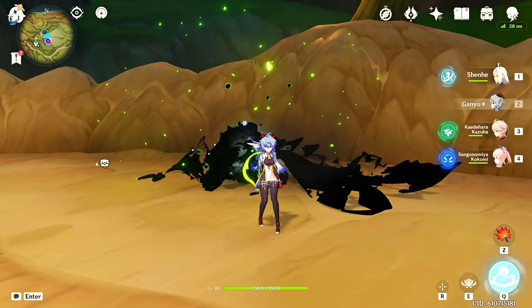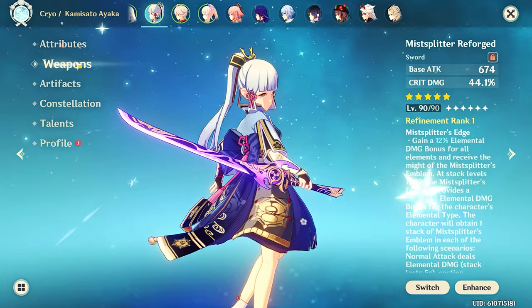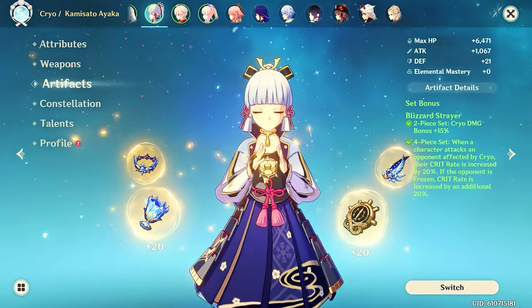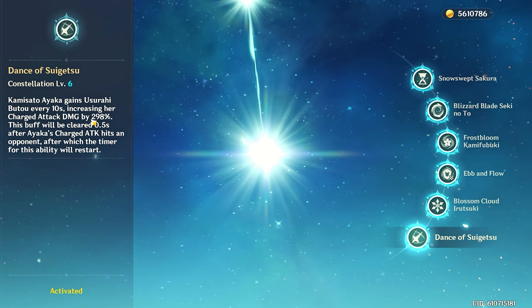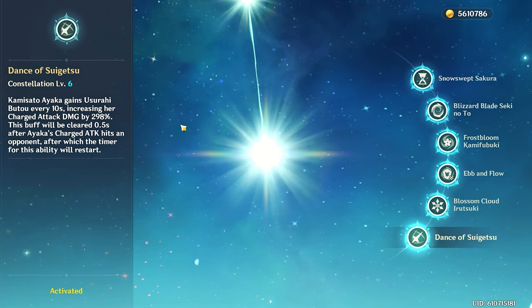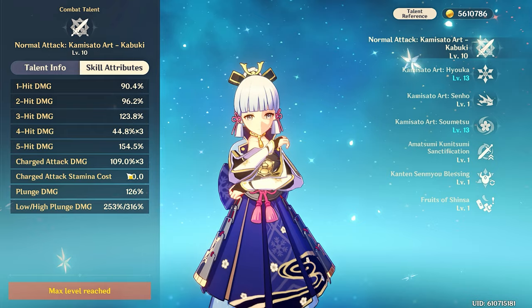Shenhe's absolute best teammate that synergizes the best with her is Ayaka. She gives a lot of damage percent, she can also hold for Blizzard Strayer, and is usually played in freeze comps. Her C6 gives her an insane damage bonus on her charge attacks, which hit 3 times, which means it consumes a minimum of 3 quills. It can hit multiple targets as well.